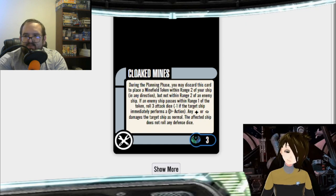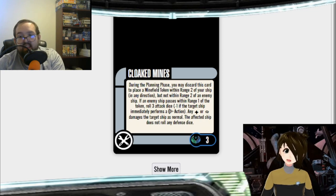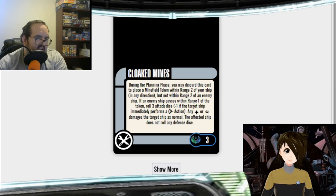Then he realized what that did. Furmount turned this into a unique card. For a while it was ship unique, and then they made it fully unique. For those who don't know, essentially it places a turret on the board that automatically fires at any enemy ships that get near it — within range one, not just overlap.